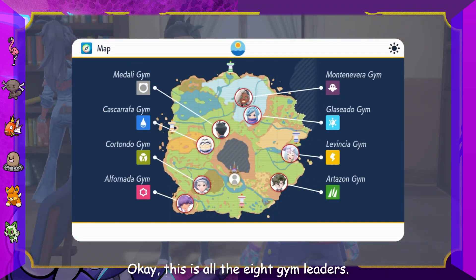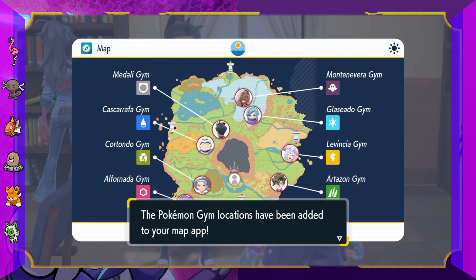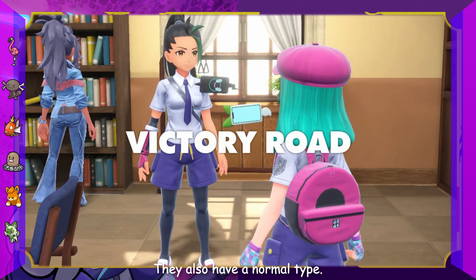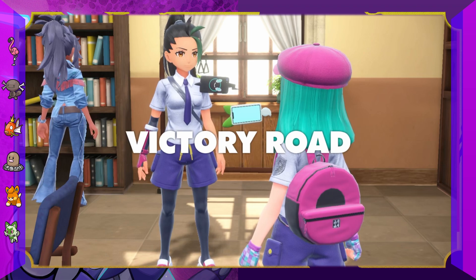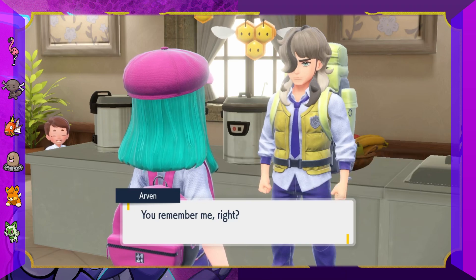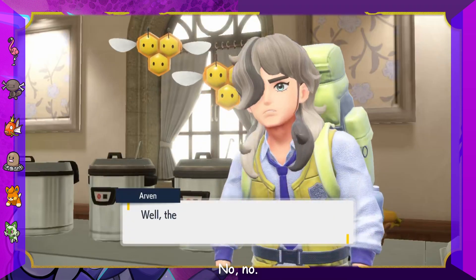Here are all eight gym leaders. I don't see Fire, no Fairy, no Dark type. Why is Normal in here? This is like a fifth gym - the fifth generation also had a Normal type. An NPC says 'Remember me?' No, I don't think we ever met. 'Oh come on, I gave you a Pokéball - remember that?' No.